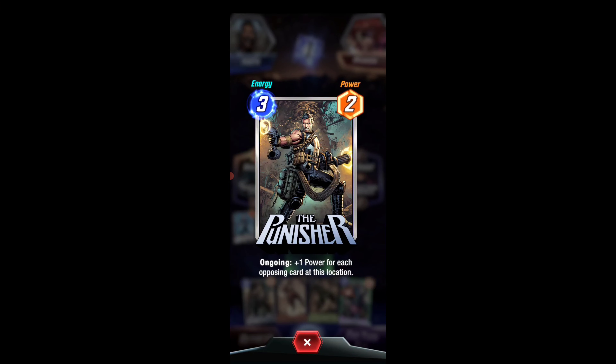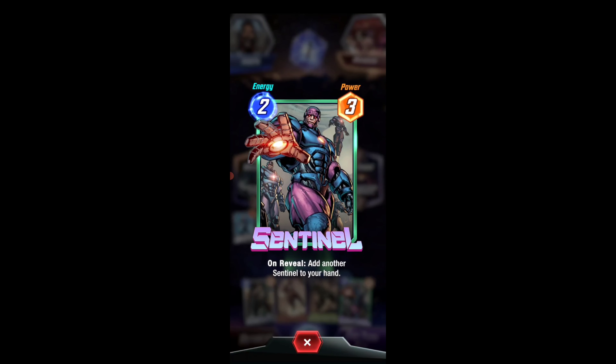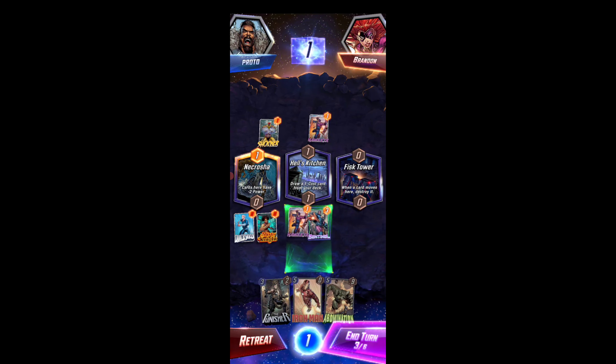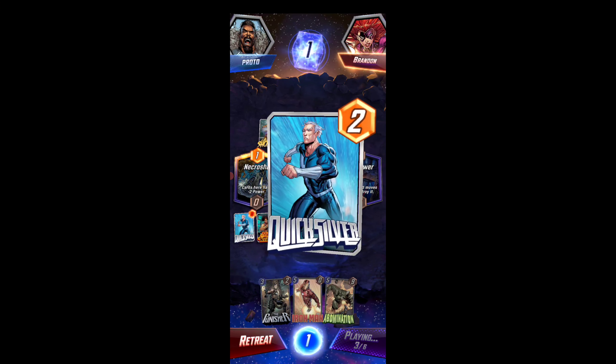This one here is ongoing: plus one for each opposing card in this location. I'll try and remember everything. On reveal: add another Sentinel to your hand. Eventually we're gonna have to play something on that side, but I think this will be the right play here. I thought I had two Sentinels in there — oh no, it's on this turn, right?